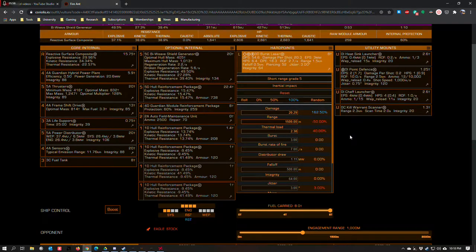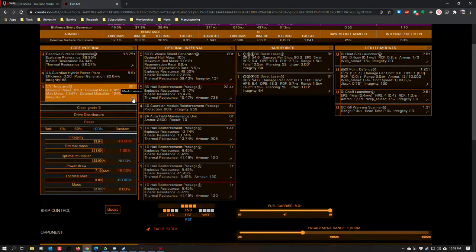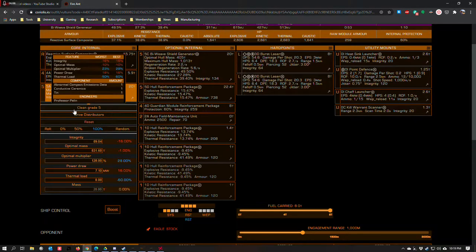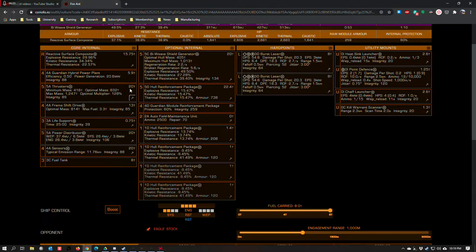That increased thermal load can sometimes force you to pace yourself, especially when you're boosting all over the place. That heat draw is one of the reasons I'm breaking with the normal curve for combat ships and have clean drives on this thing — I want that thermal load advantage so that when I'm boosting and maneuvering I'm not building up a whole bunch of heat. I opted for drive distributors because drag drives just add heat, and I wanted to keep that heat down as much as possible.